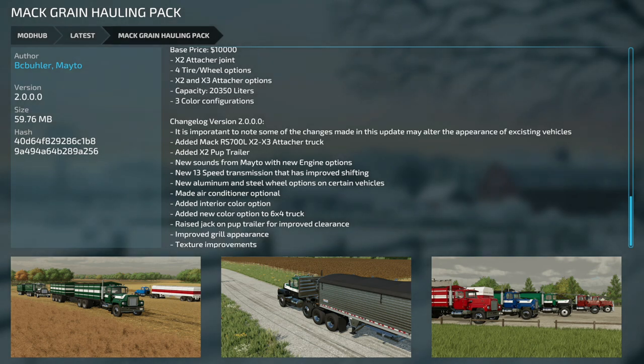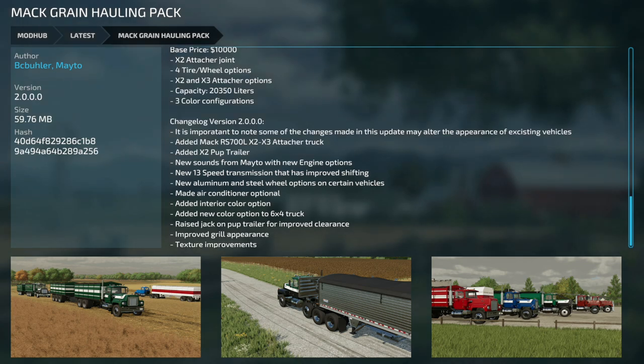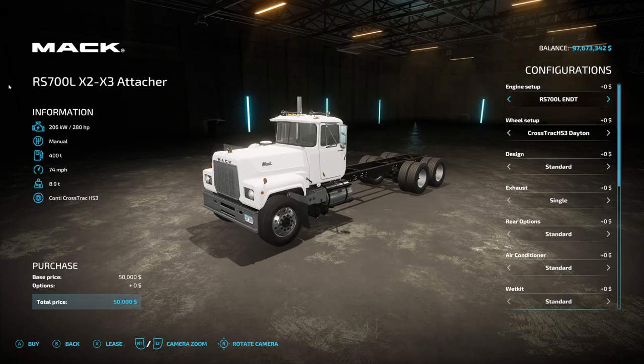Moving on to mod updates for all platforms — we have the MAC Grain Hauling Pack from BC Bueller Farms and Mateo, version two. Note that some changes in this update may alter the appearance of existing vehicles, so double check your color settings. This update adds the MAC RS700L X2 and X3 attachment truck, the X2 pup trailer, new sounds from Mateo with new engine options, a new 13-speed transmission with improved shifting, new aluminum and steel wheel options, optional air conditioner, interior color option, new color for the 6x4 truck, raised jack on the pup trailer for improved clearance, improved grill appearance, and texture improvements.